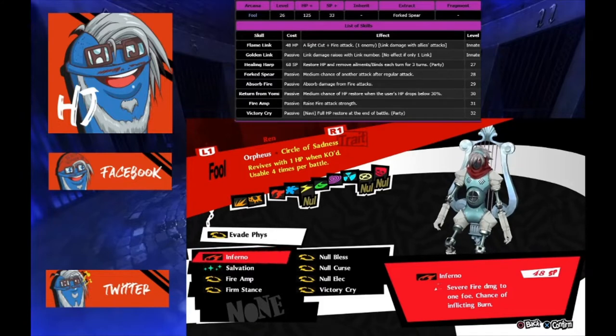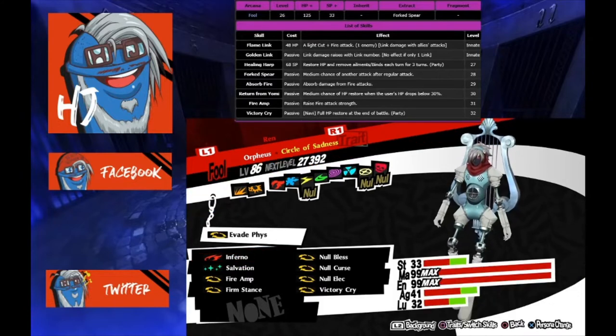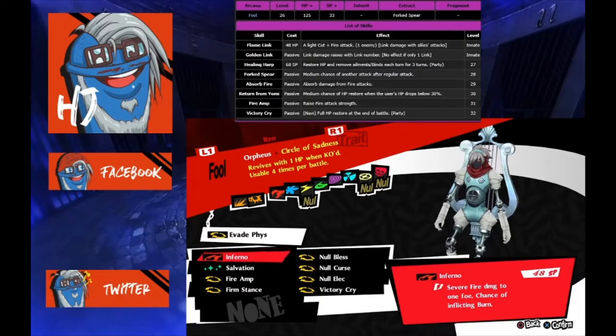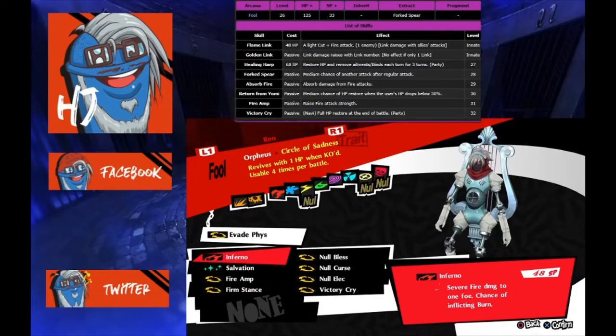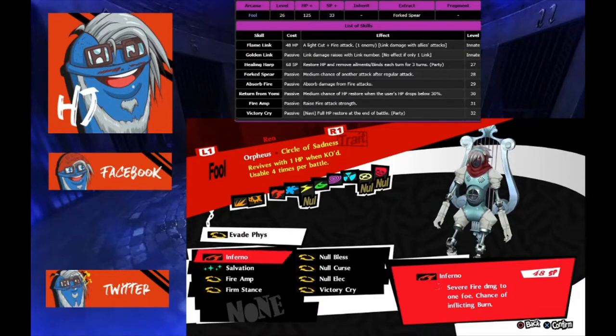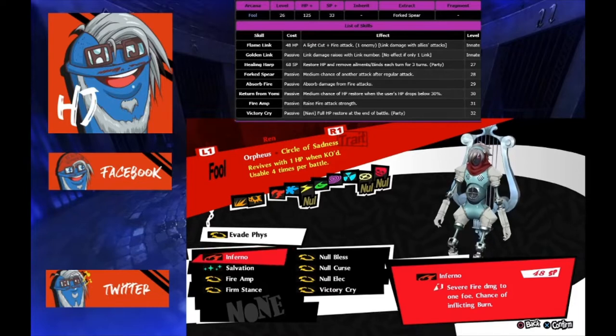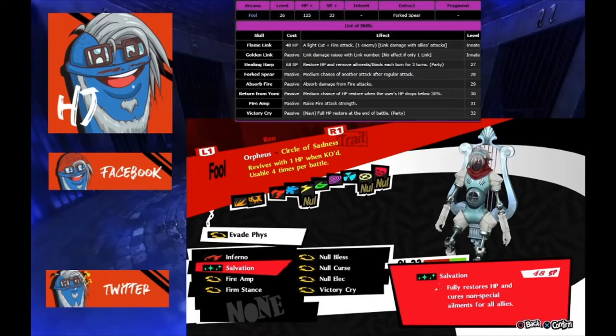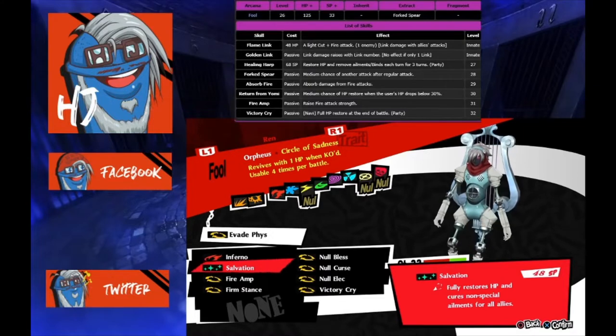The skills are pretty much one-to-one parallels. To begin with: Inferno is there to fill in Flame Link. Flame Link is a cut/fire single-target attack — cut doesn't exist in this game, it's Persona 5, not Persona Q. So Inferno was the closest I could replicate with the highest damage fire skill. Similarly, Salvation is the parallel to Healing Harp. Healing Harp heals and removes ailments and bind — bind doesn't exist here, but ailments still do, so Salvation fills in that gap.